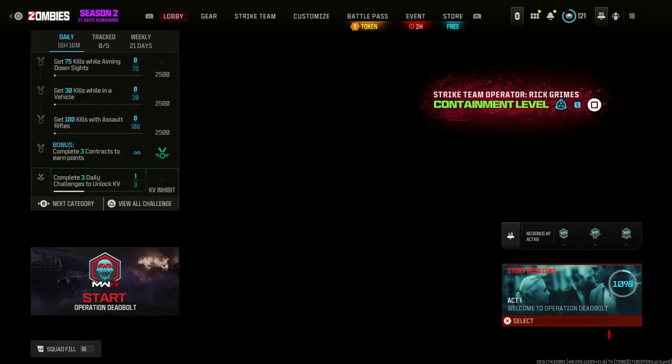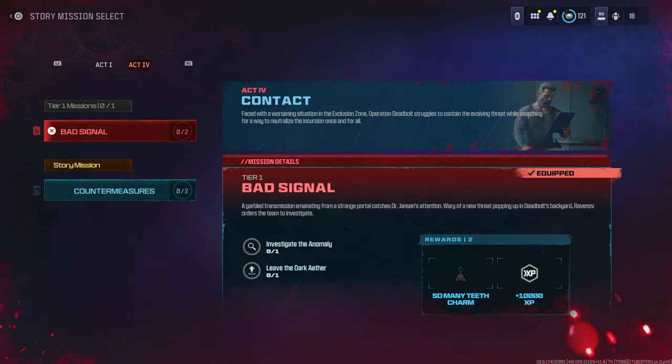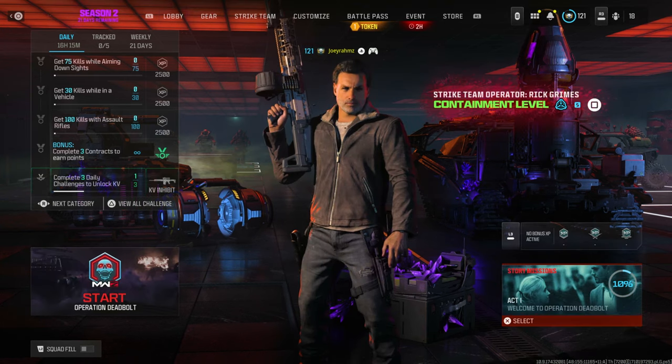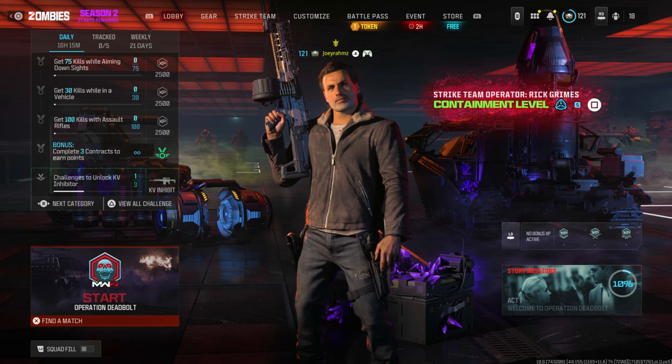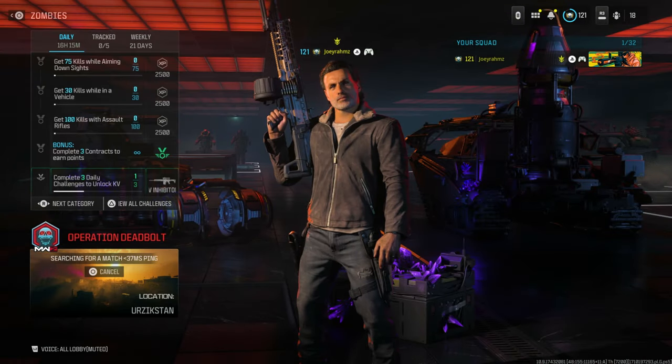Once you've got your gear ready, go to the lobby screen, go to the story missions, and make sure that for Act 4 you have Bad Signal equipped — otherwise you can't do the glitch. Make sure it's equipped; it's going to be red. If Bad Signal is red, it's equipped. Go back and start a game without anyone in your team, or you can bring someone, but it's better if you don't so you can focus better.